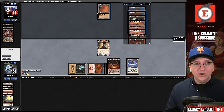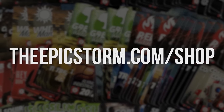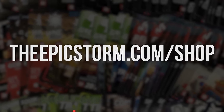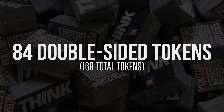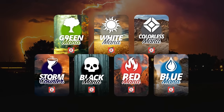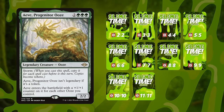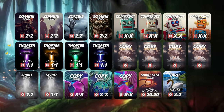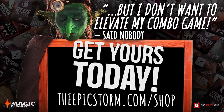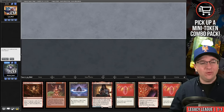Looking to make playing your favorite combo deck much easier? Check out the Epic Storm mini token combo pack, available at theepicstorm.com shop for $14.99. It comes with 84 double-sided tokens including classic storm and mana tokens, as well as fan favorites like Goblins, Squirrels, and Slime. We've expanded this token pack to cover a variety of formats with new tokens. Stop by the shop and make an easy decision to elevate your combo game.